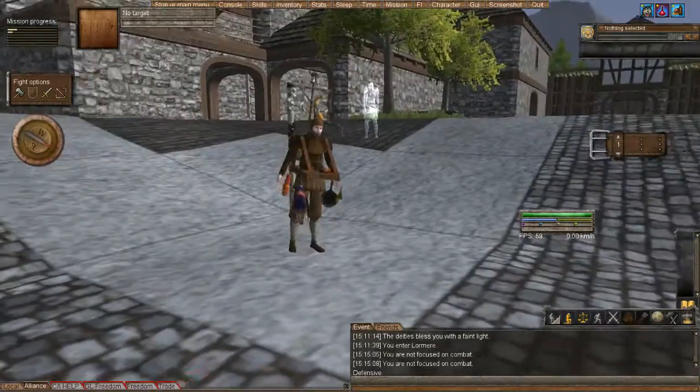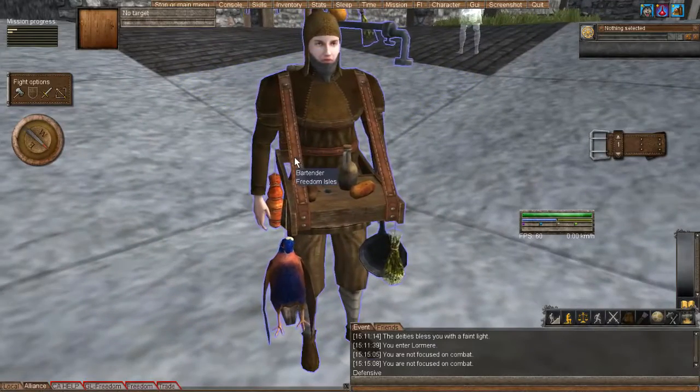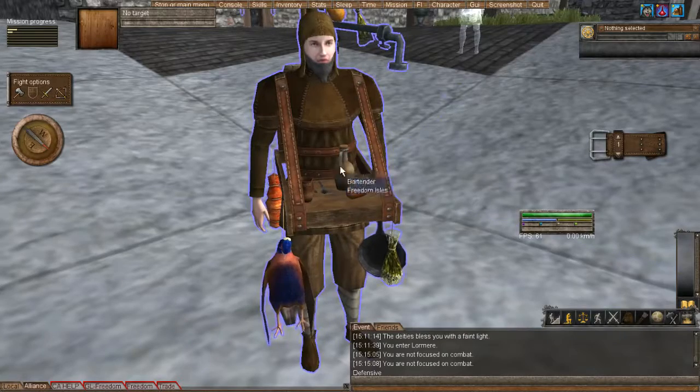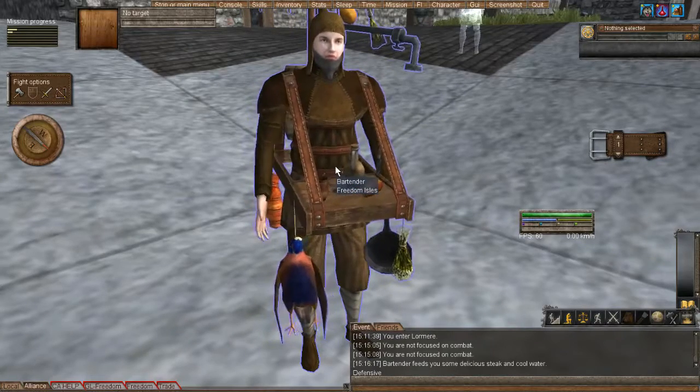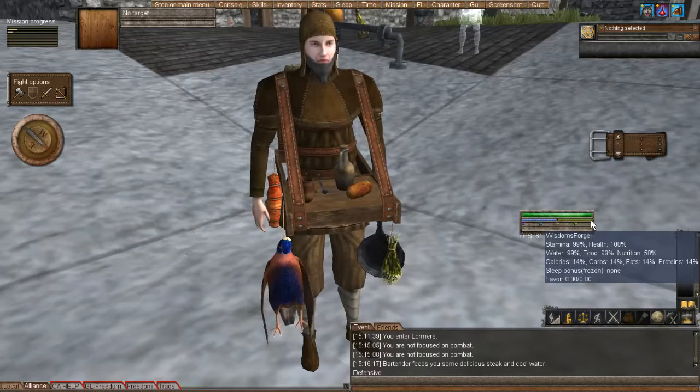The starter deed also provides you meals for free for the first 24 hours of in-game play. Just right-click on a bartender and ask for refreshment. It gave me a steak and some cold water, so now I've got food.